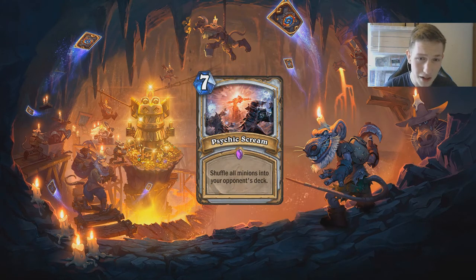At number two we have Psychic Scream — a seven-mana board clear that shuffles all minions into your opponent's deck. In a vacuum, if you're playing Control Priest before the Raza plus Anduin combo existed, this card might not be too good. Often games go to fatigue as Control Priest, and going to fatigue, this card could be bad.